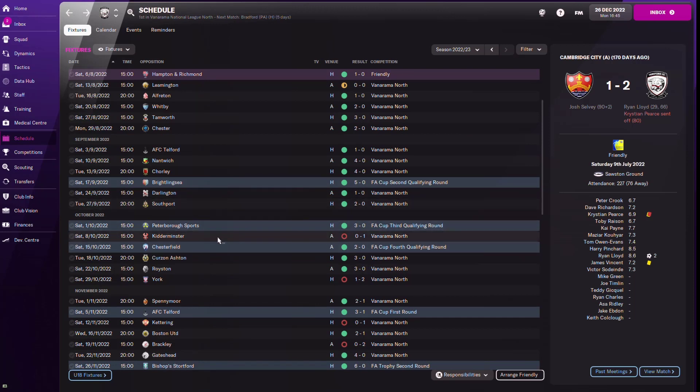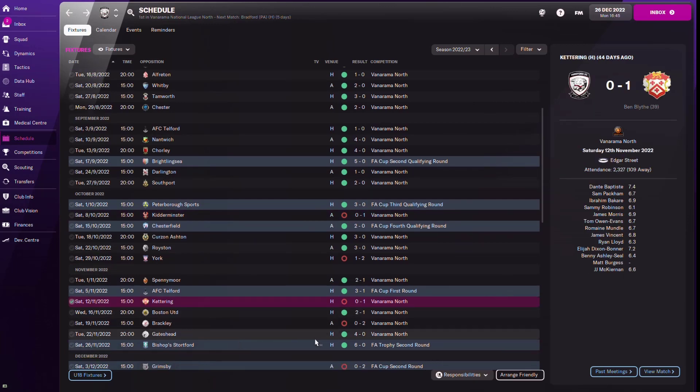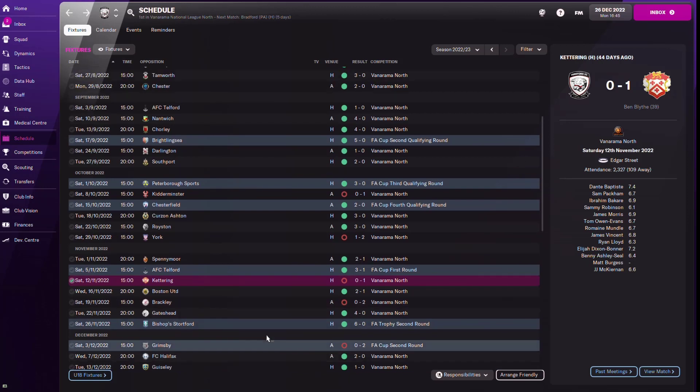We had the odd defeat here and there - a couple of one-nils, a 2-1, and we lost 2-0 to Brackley. There was also a Grimsby result in the FA Cup, but Grimsby are a better team than Hereford so I was happy to lose to them and focus on the league. It's actually a good tactic and I'm going to show you the description, go through the player roles and team instructions, and I've also attached set pieces which help the tactic.